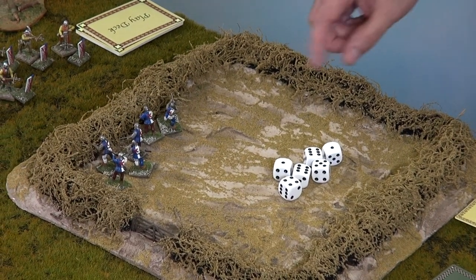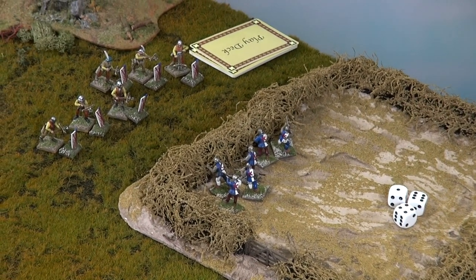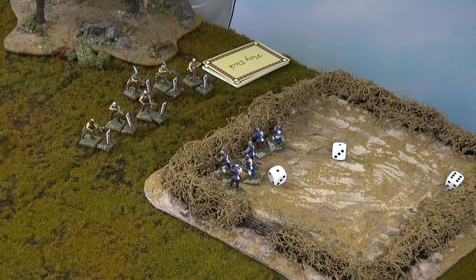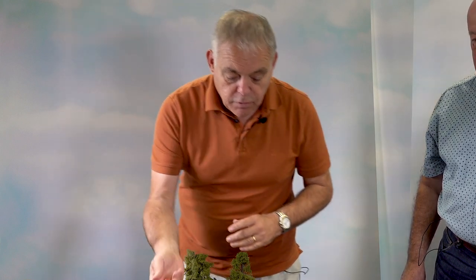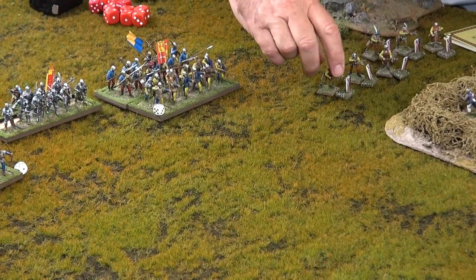And then the skirmishers - six dice. Skirmishers firing against skirmishers, we only get half dice. So although there are six men, three dice for a five or six. Just one hit. Skirmishers can always save for a five or six, but because these boys are behind a pavise it gives them an extra one, so I need to save for four, five, six. No save - so I've lost the skirmishers there.